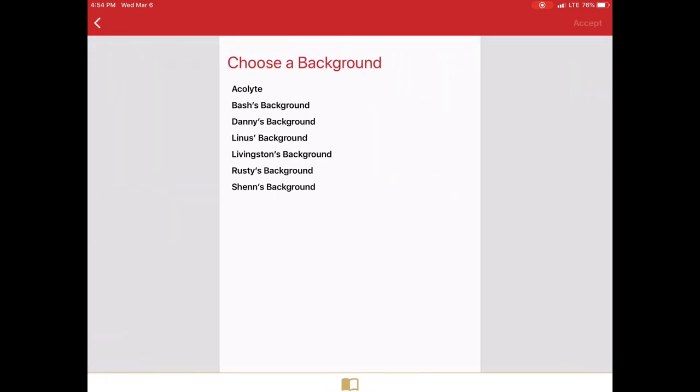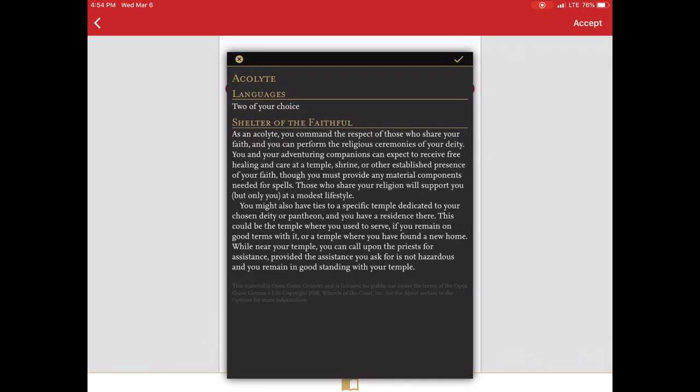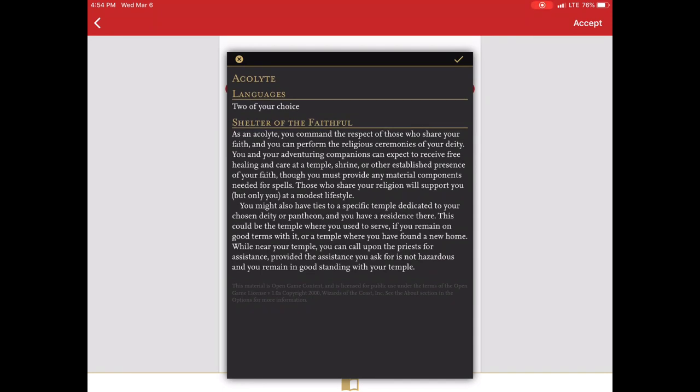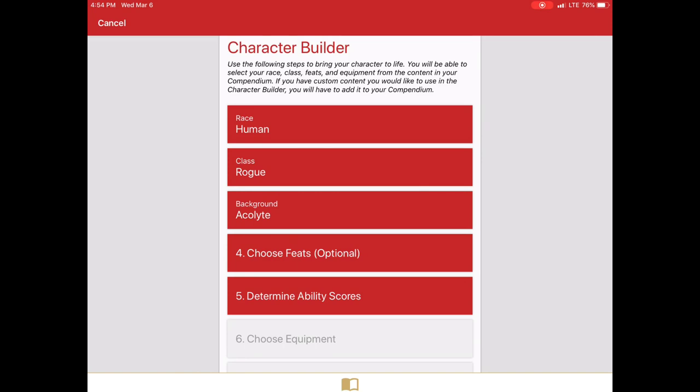Then we go to our background. Ignore the other backgrounds there — that's for an adventure I'm working on. So I'm going to select the acolyte. I'll notice in the default compendium it doesn't tell you what the skill proficiencies are. I'm not sure why that is. In my custom compendium I have that information added. So I'm going to hit the checkbox and that selects our background.